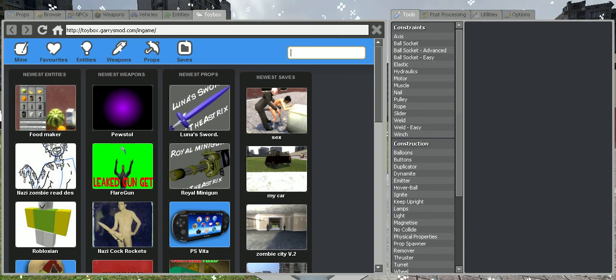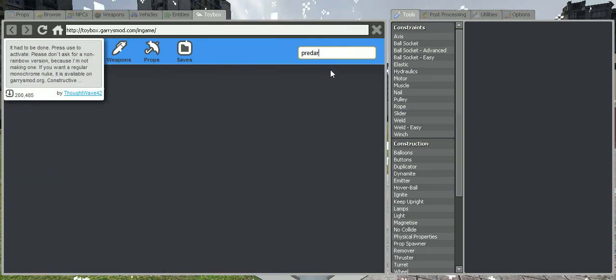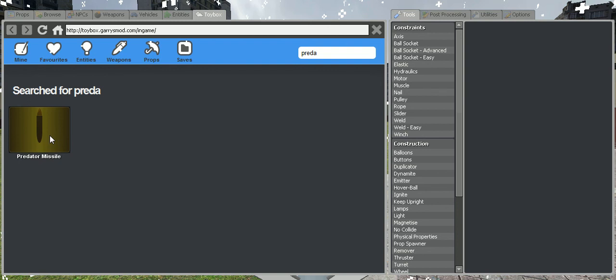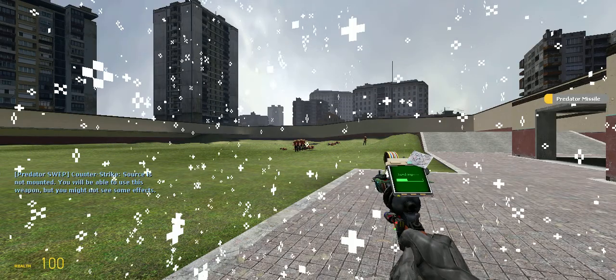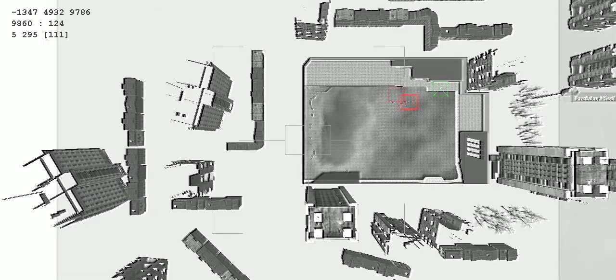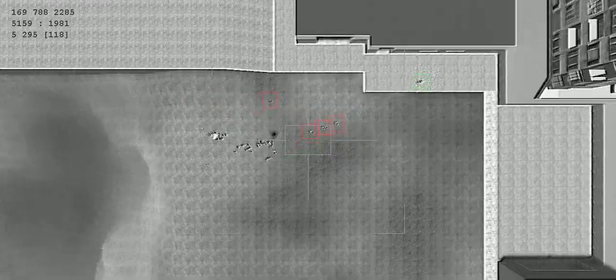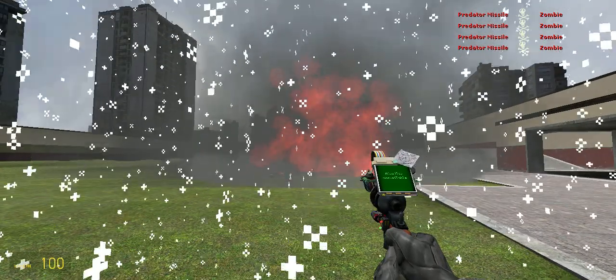Let's see if they have a predator. No way — a predator missile! Is that what I think it was? Yeah. There it is. Let's see. And then... Boom. Oh. That was amazing.